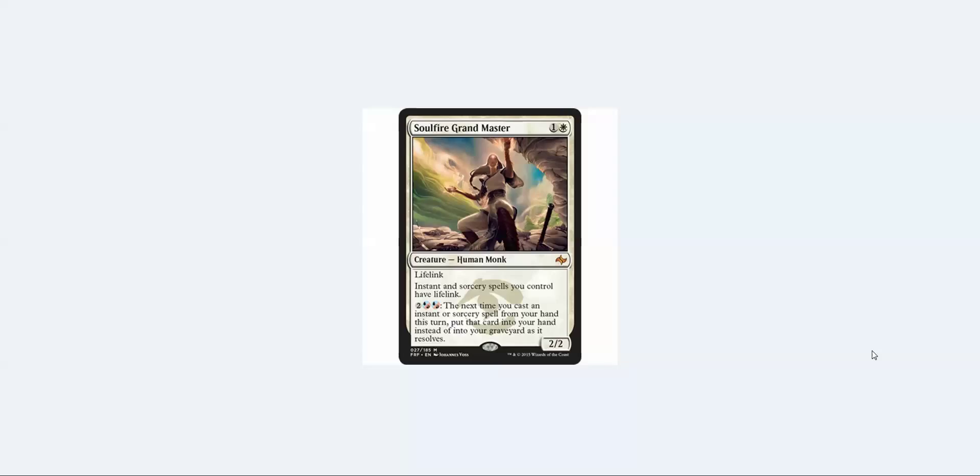Have you checked out the card? Besides a very boring name, it's a 2/2 lifelink for two — that's not really good enough for modern on its own. But then you have the second line of text: instant and sorcery spells you control have lifelink. So my lightning bolts are now lightning helix, and my lightning helixes are now even better.